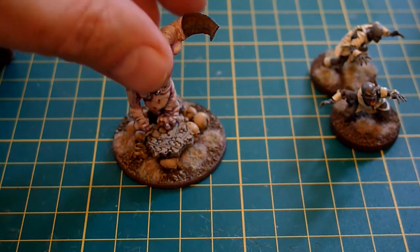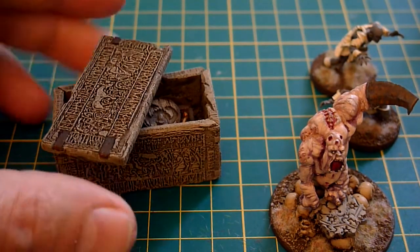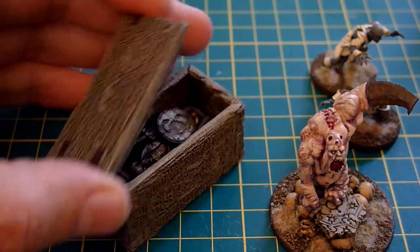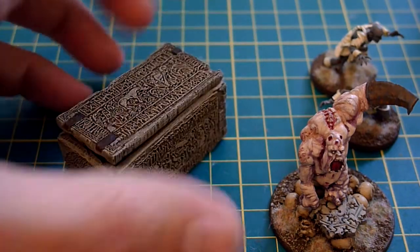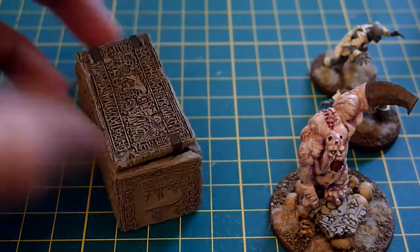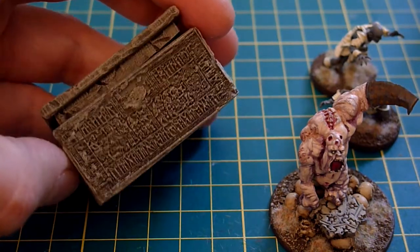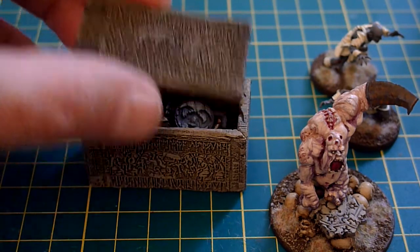Quite pleased with him. To finish off this update, I have a bit more terrain. This is a Norse looking sarcophagus. You can see it's quite Norse looking — there are runes all over it. A lot of dry brushing really, but the nice thing is the lid comes off.